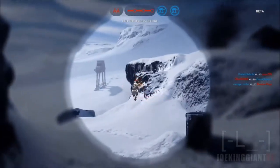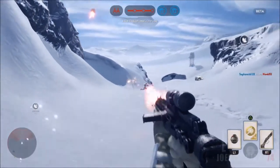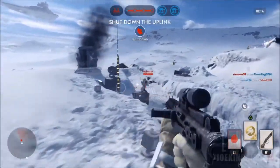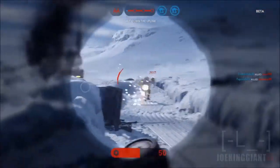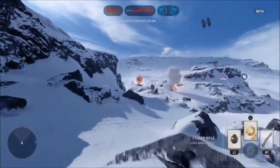Now if you guys do not know what the objectives of this game mode are, I'm explaining to you right now. So the Imperial side, they gotta transfer this walker. He's super slow — it takes like around more than 10 minutes, maybe around 20 minutes, for that walker to get to its objective. It's gonna be a long battle, especially on a 20 versus 20.